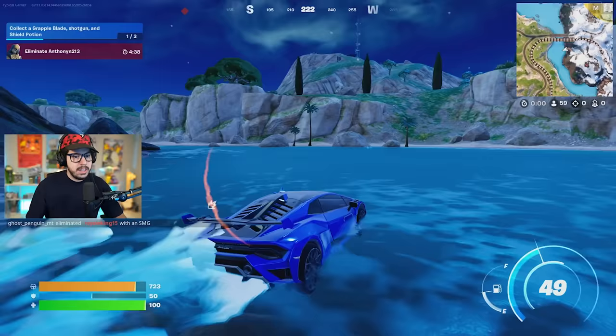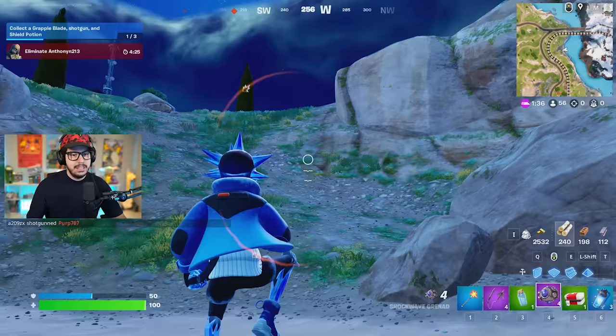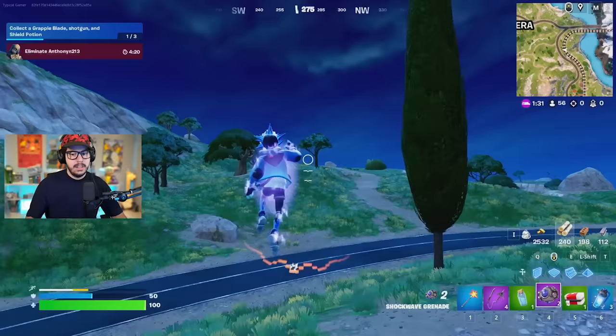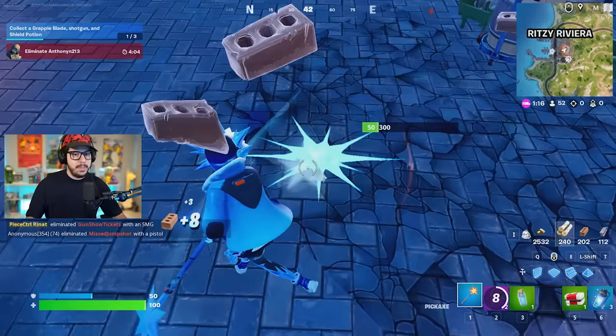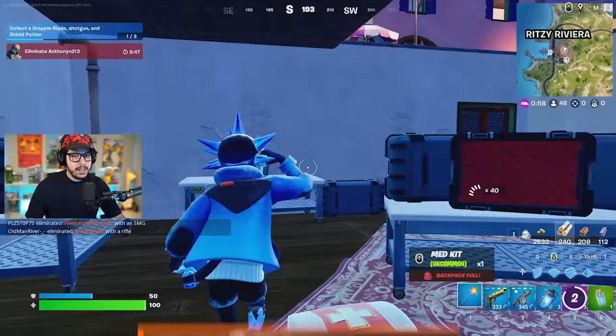Somebody's over there, we've got to move. Let's go across the water — I'm going to boost a little bit. Oh no, am I not going to make it? We are going under. There's people fighting on the hill to my left. I'm just going to shockwave all the way to Ritzy Riviera. Going right down through this floor — now we can get some blue. Blue pistol, and over here we got a blue SMG too. Nice.